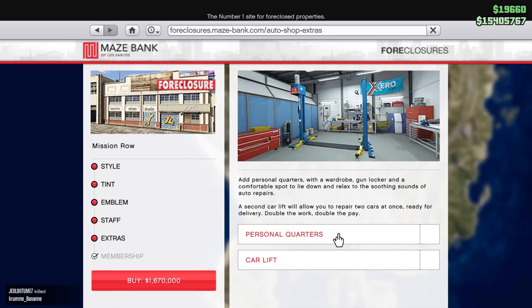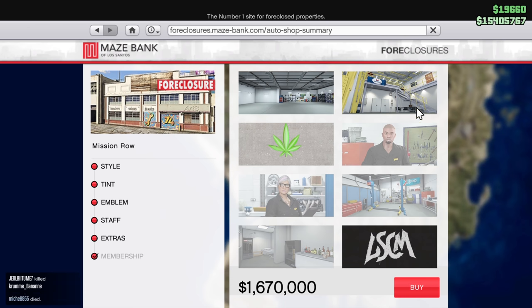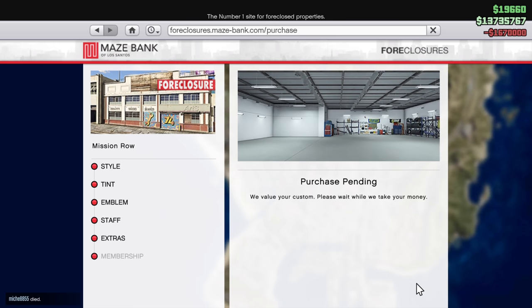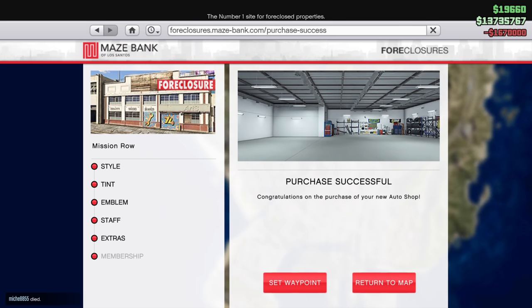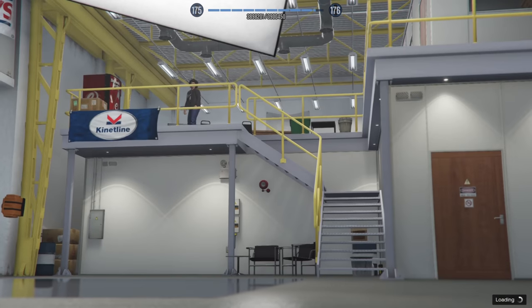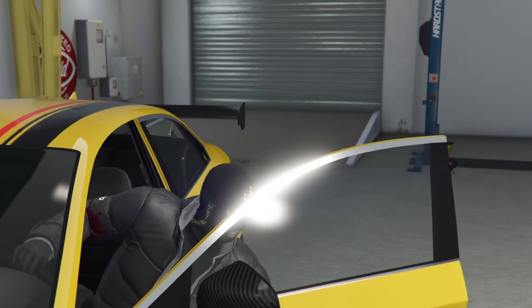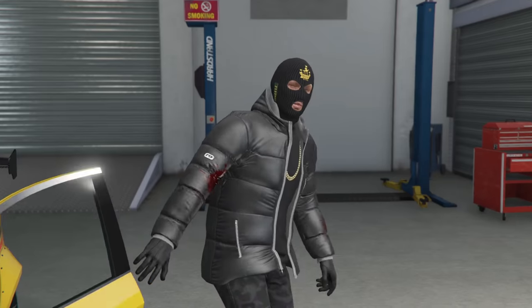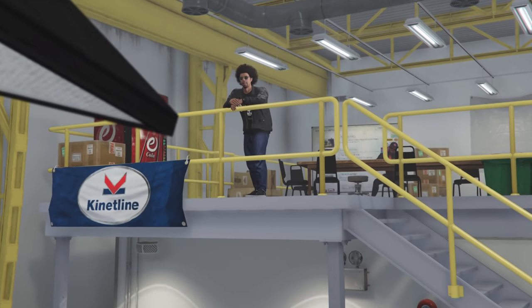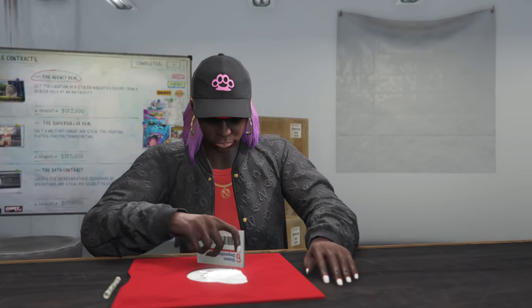Once you buy the auto shop, the two main organizers will tell you: before you work for us, just bring in a specific yellow vehicle. For that mission you go to a location, the vehicle is impounded, it's very simple and quick — you lose the wanted level and bring it back. Behind the woman there are three missions or mini heists, and completing those will also increase your rep level.